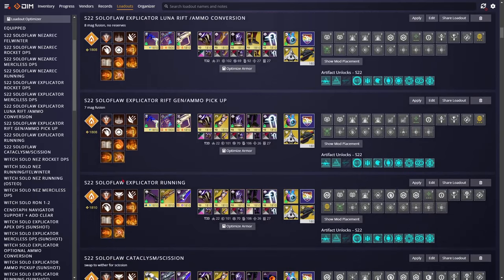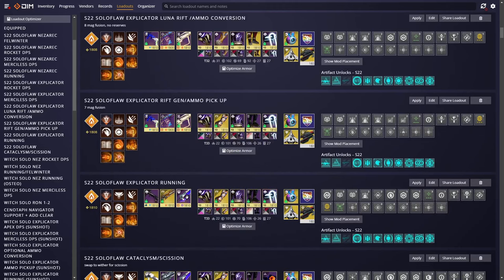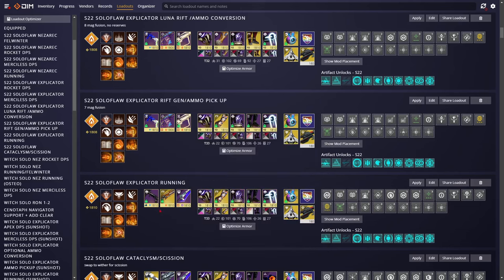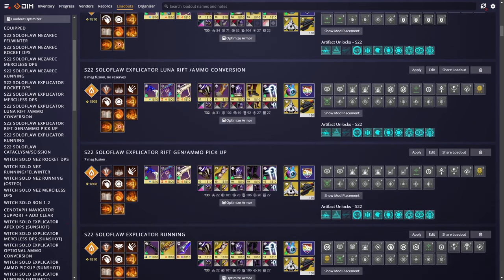This is my running loadout — nothing crazy. The Kinetic slot is whatever you're comfortable with; the other two are not really optional. You can run with a Rocket instead of Eager Edge, and that will probably be the meta next season unless we get good ammo generation. I definitely recommend Eager just because you get enough heavy ammo and it makes running a whole lot easier. For the Kinetic slot, I recommend a blinding GL for Warlock — you just blind the Colossus, throw your grenades at them, and you can do it from range, unlike shotguns.